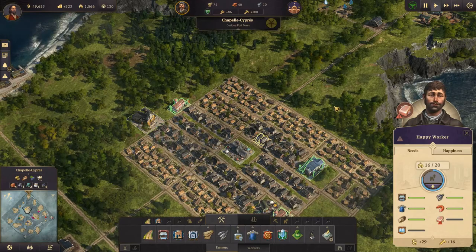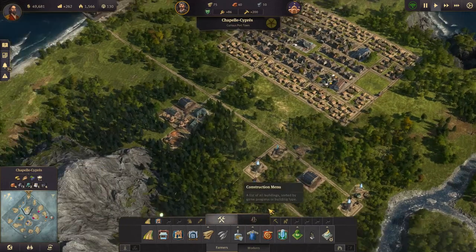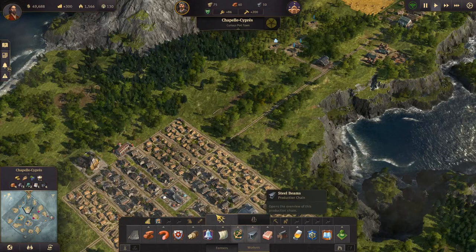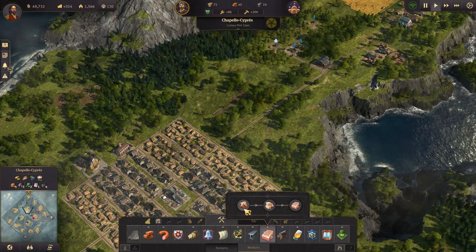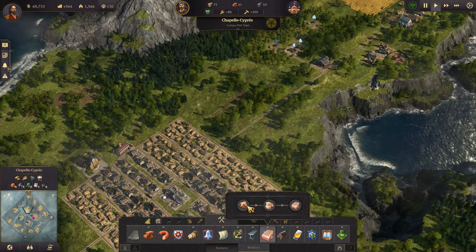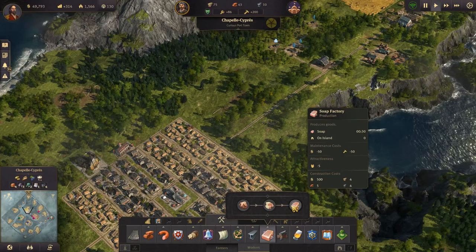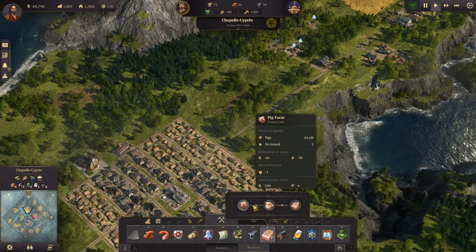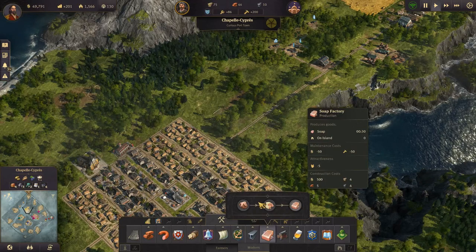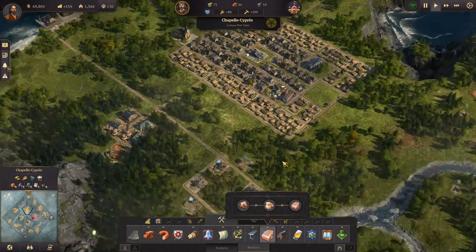We need a school at some point, but let's get soap going first and then get the sail makers going. In order to make soap we need a pig farm, rendering works, and soap factory. One pig farm can support one rendering works, so we need two pig farms and two rendering works for one soap factory. Let's make four pig farms, four rendering works, two soap factories and see how that does.